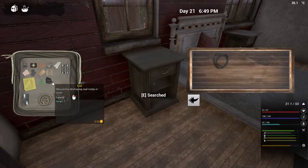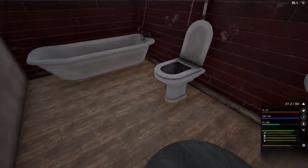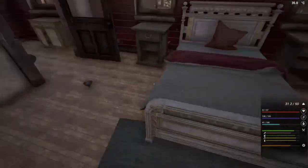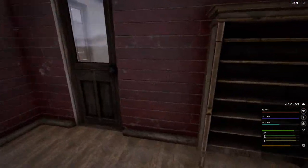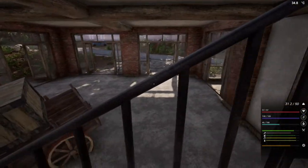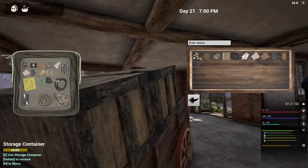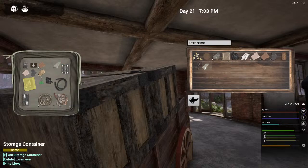More rubbish, more coal, some cables. Nothing in there, nothing in there. I wonder if that stuff will actually stay there — I don't think it will but it'll be good to see. Let's go down here quickly then and try not to get seen. Just hide down behind these boxes. Some small stuff.